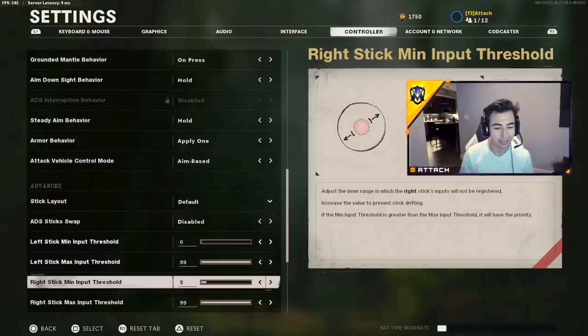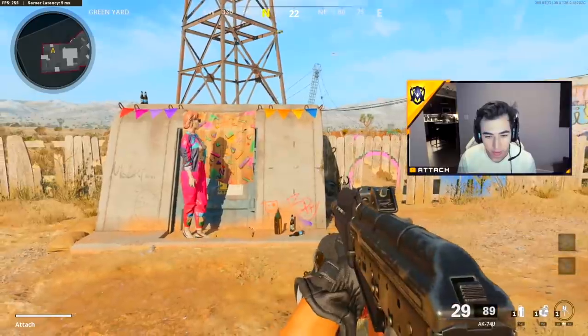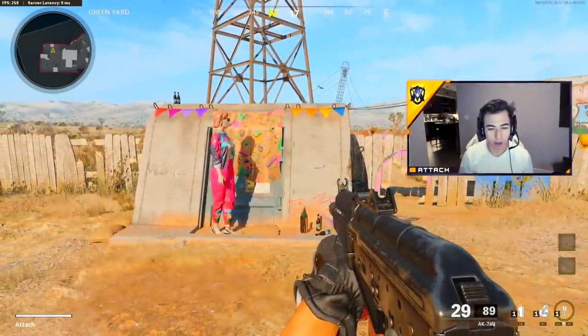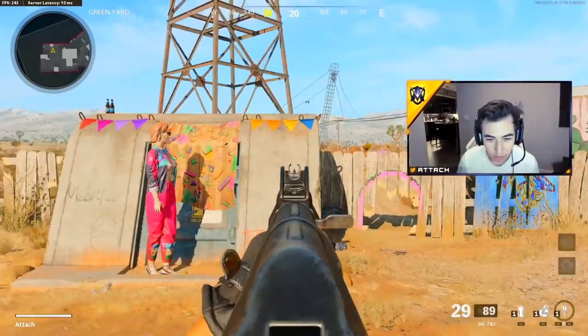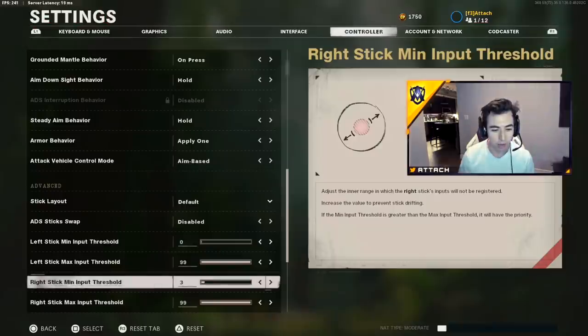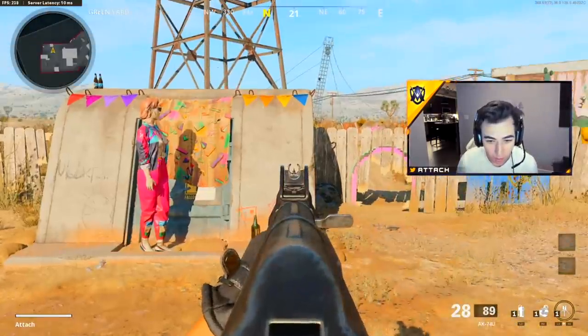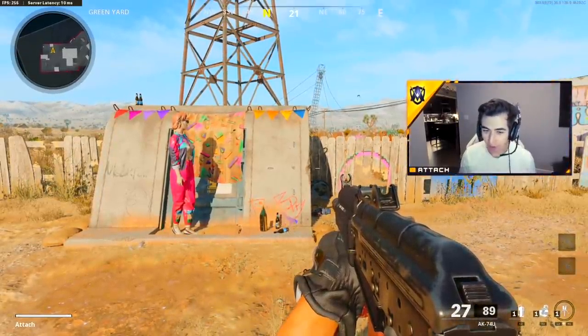When I have a new controller I always test it out. Unfortunately this controller is pretty old. So let's say this is a brand new controller — I want the lowest threshold possible, so put it on zero. This is what you do to test it: shoot. As you can see, this controller is old and it's turning a lot, which would be affecting me in-game. Let's bump it up to three — shoot. Still moving, not as fast, but still a little bit.